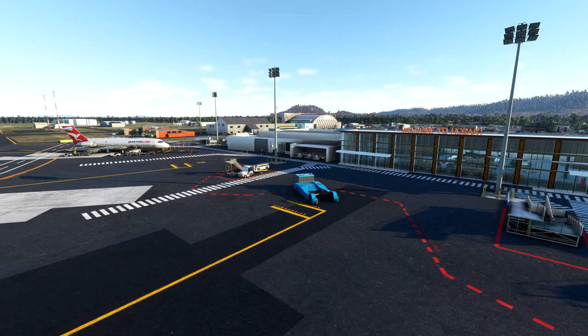Hello and welcome back to the channel everybody. Today I'm going to be showing you the brand new payware option from NZA Simulations. It's two airports in the state of Tasmania, off the southeast coast of Australia. It's Hobart, as you can see right here on the sign, and also the other airport just a couple of miles away called Cambridge YCBG.